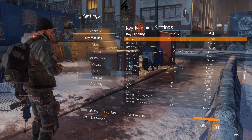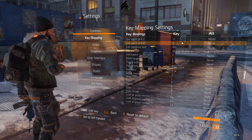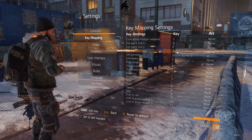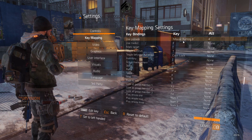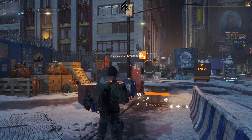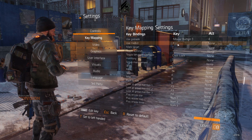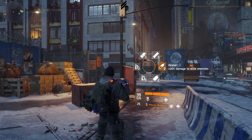Agent skill one and two are your main abilities. Signature skill I've set to Alt. Use grenade I have set to mouse button 3, and if you hold it, it also brings up the menu where you can choose which grenades you want to equip.